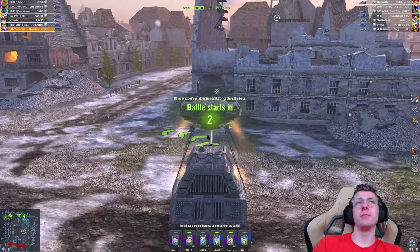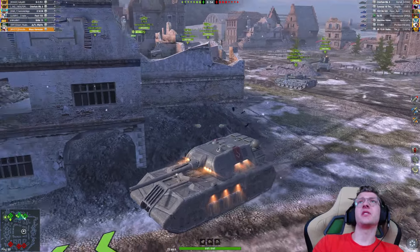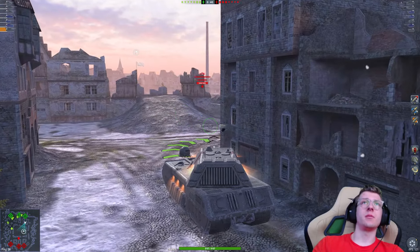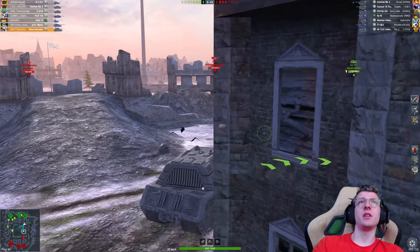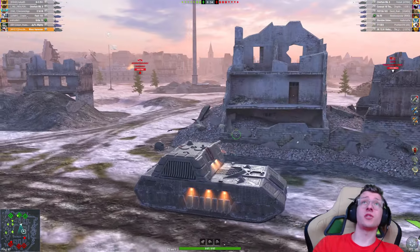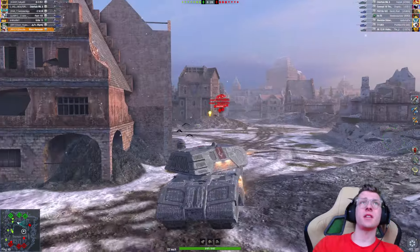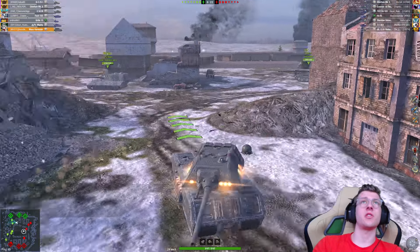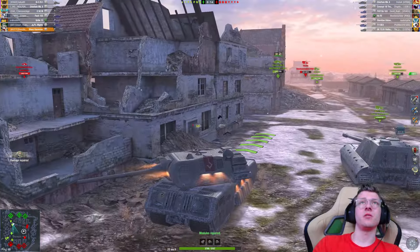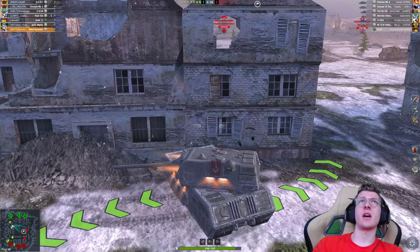We've got a really good map — Himmelsdorf. This is obviously fantastic for a vehicle like the Mouse. However, we don't have any support, so that's really bad. I'm hoping we can still help the medium flank, but it's annoying that we won't be able to do much for the first minute or so. I'm really worried I'm going to be flanked — we need to maneuver out of here fast. Look at that — we already have a Concept on our rear. Why are these guys making such aggressive maneuvers so fast? That is not common.